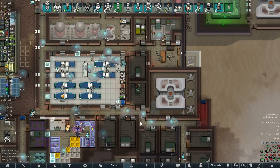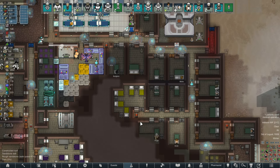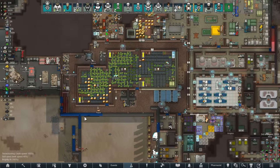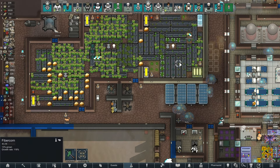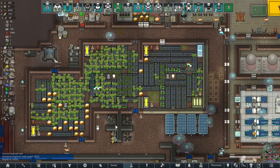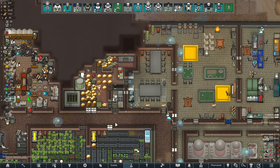Everyone going in for an operation is getting some hemogen extracted — hey, why not. We're doing pretty good on raw food at the moment. Once all those people left, wow. I set a bunch of these basins over to tea, just to sell it. I mean, it's never a bad thing to have tea, but we're going to sell a whole bunch of it.